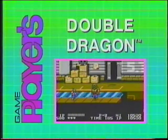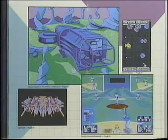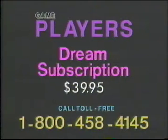If you enjoyed this great game tape, you'll really enjoy Gameplayers Magazine. Every exciting issue is packed full of hints, tips and playing strategies, just like the ones on this game tape. You can order a dream subscription to both Gameplayers Guide to Nintendo Games and Gameplayers Magazine — a total of 18 awesome issues for only $39.95. Don't miss another issue. If you want to play to win, call today: 1-800-458-4145. Our operators are ready. That's 1-800-458-4145. The dream subscription for Nintendo Gameplayers.